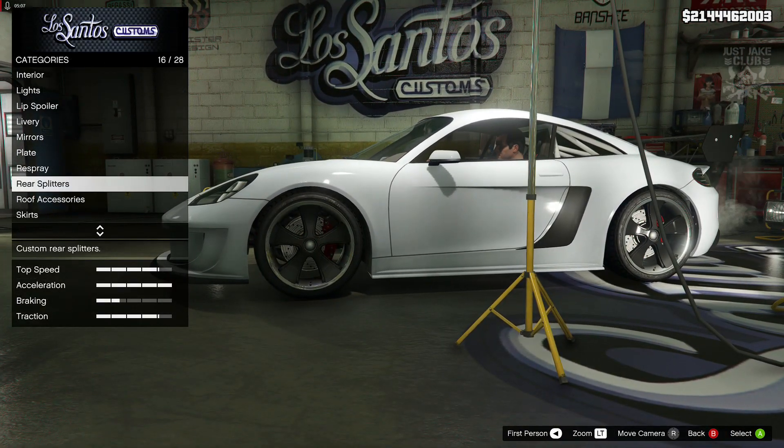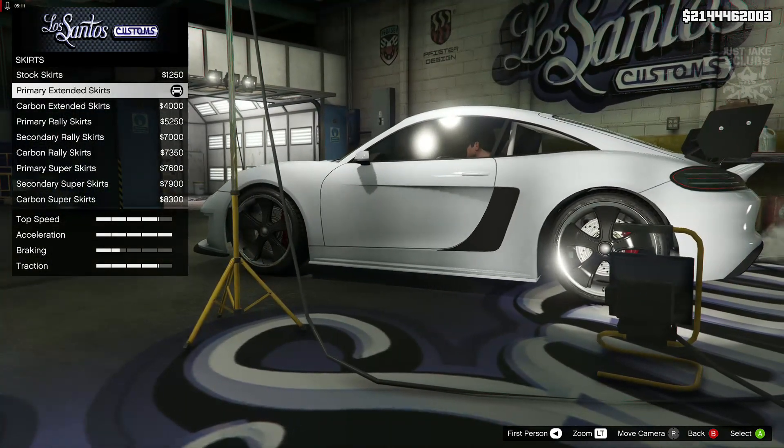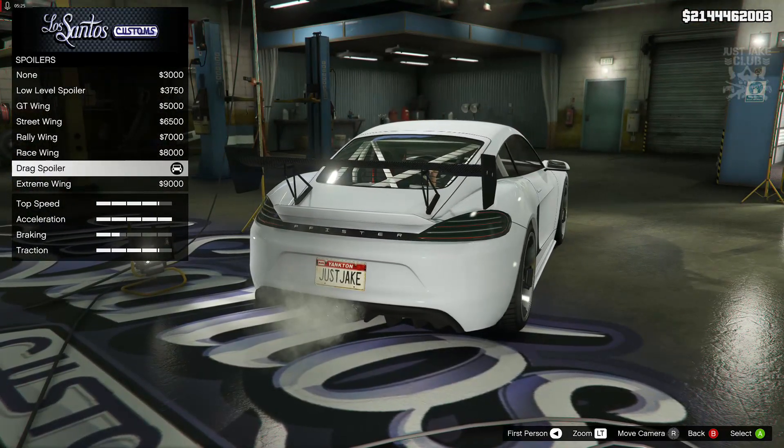We skipped the rear splitter and the roof accessories, and then for the skirts we purchased the primary extended skirts. For the splitter we grabbed the wedge splitter. Then we moved on to the spoiler and I purchased the drag spoiler.